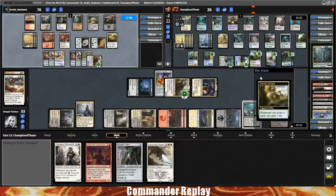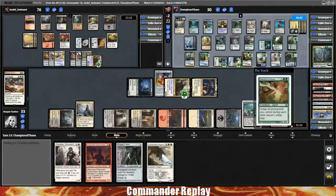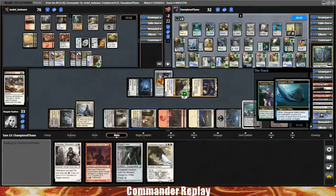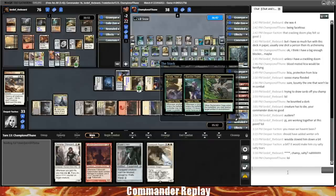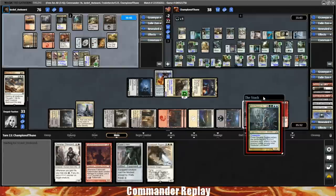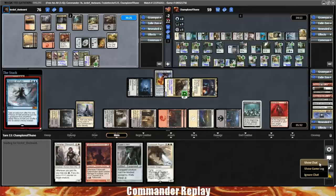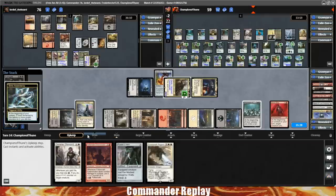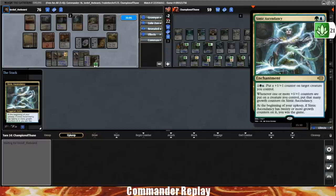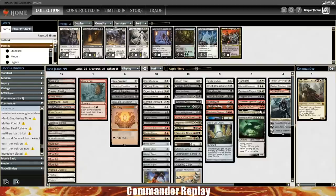Next we want to talk about ramping better. We see a couple Signets and Felwar Stones — your commander costs a lot, you need things that ramp multiple mana. I'm going for Worn Power Stone over Commander Sphere because we just need more mana production. Next thing is Thran Dynamo — the three mana off Thran Dynamo is huge. Actually, let's take a look at the ramp count and make a pile of all the ramp cards. Chromatic Lantern is okay because it fixes all your mana production.